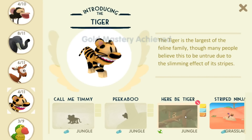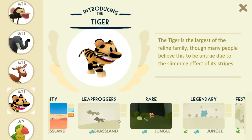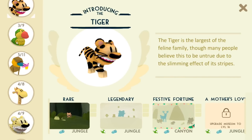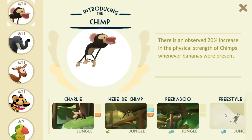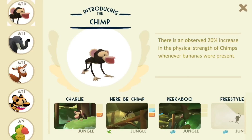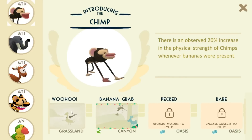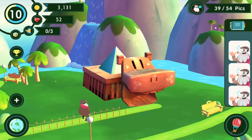Here be tiger is now at gold level! And I missed peekaboo — dang it! I really need to get peekaboo. What else could we look for? Leapfroggers I don't have yet. Legendary I've never seen yet — I'll have to keep my eyes peeled for that one too. Looking at chimps: yeah, freestyle — I think that was the one swinging from the trees, and that's the one I need to get. Peekaboo could use a higher score. There's Charlie, here be chimp — which I've seen a couple of times and need to get a picture of. We are getting there on our chimp pictures.